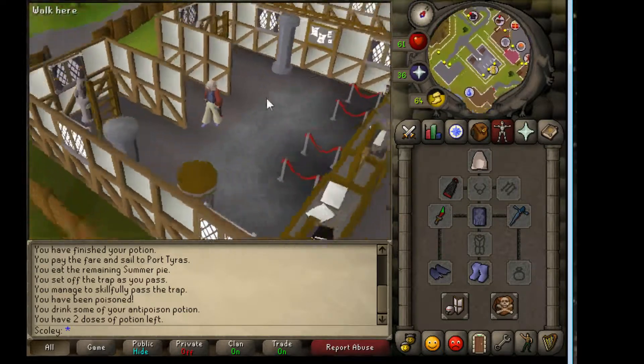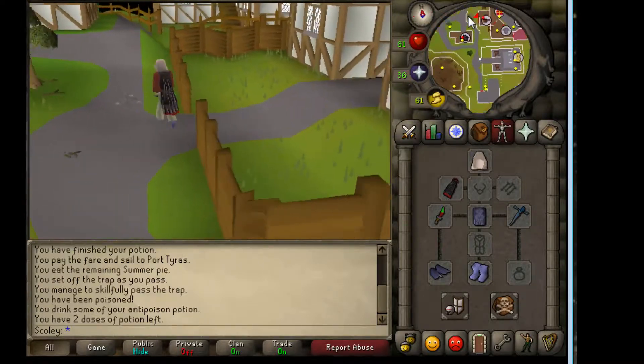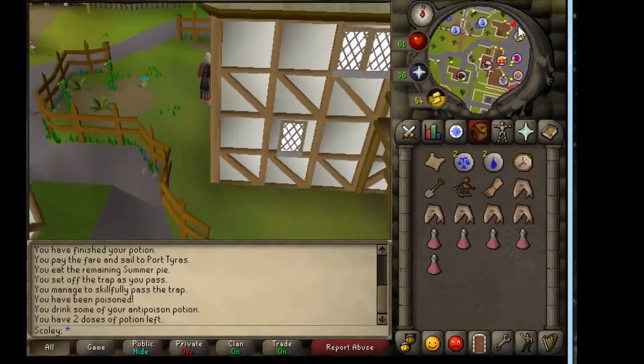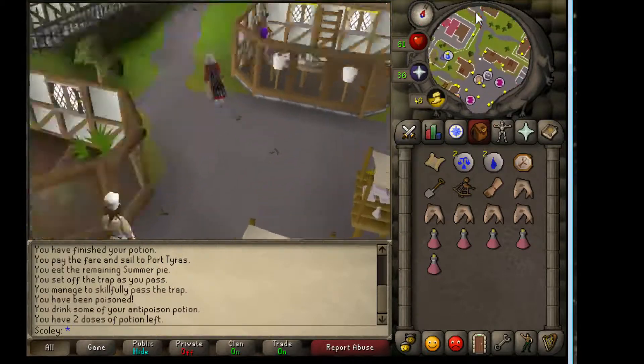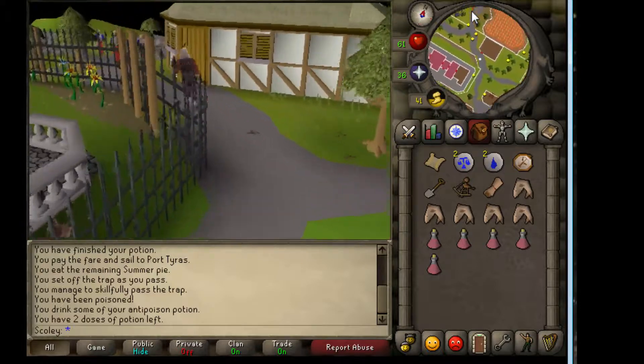Once you're at Ardougne East Bank, what you need to do is go north of Ardougne and just follow this road north. It's up at the lighthouse that is near the Dagannoth, so if you keep going over here, which is north of the Waterfall Quest area.